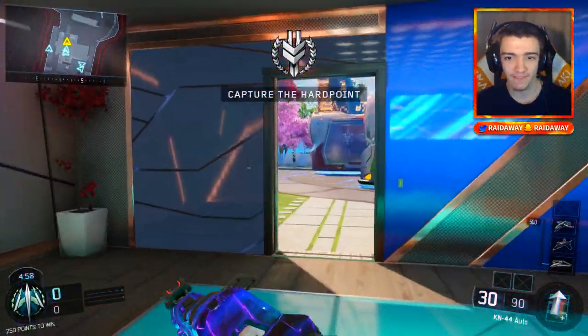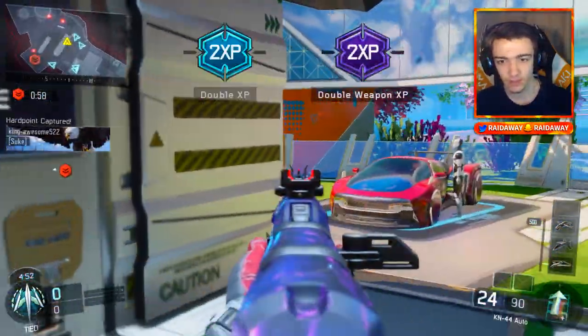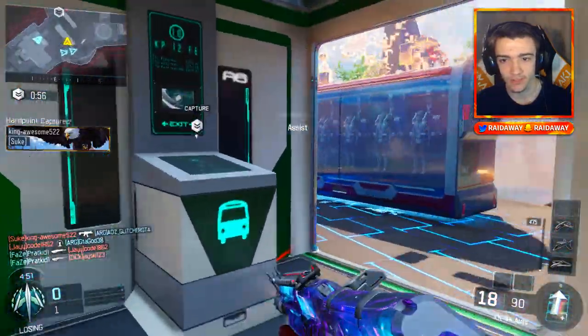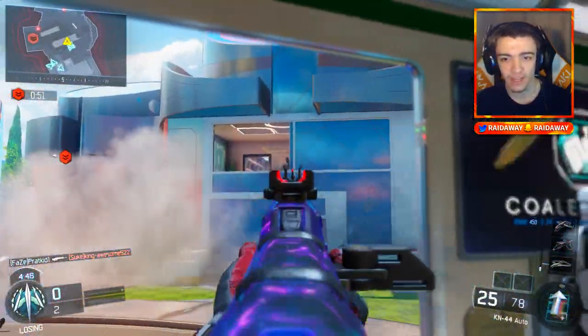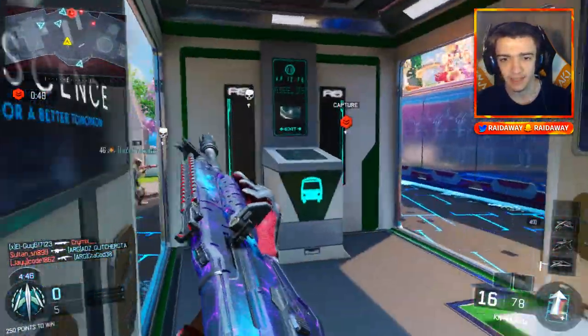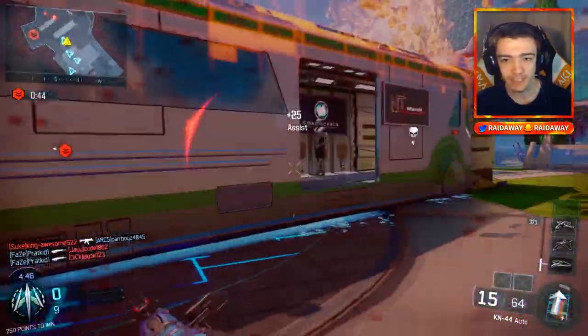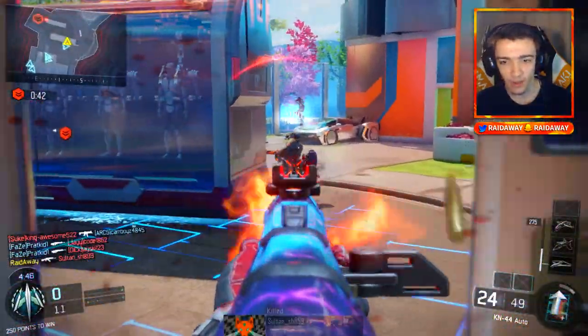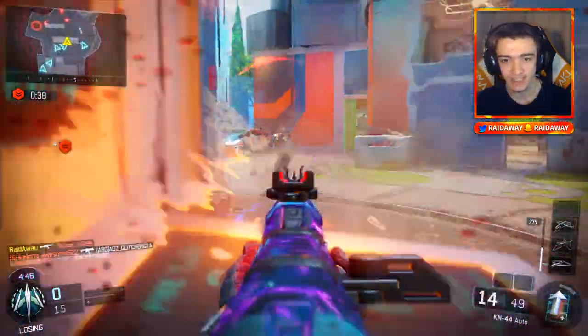We're starting off with the KN-44. This is going to be like the second try, and they're already throwing stuff. But the KN-44 is absolutely amazing — like, one of the best weapons, and you unlock it so early into the game, like level 1. It's the first weapon you unlock. I've only gotten assists literally right when we joined the game. It's just been assist city.